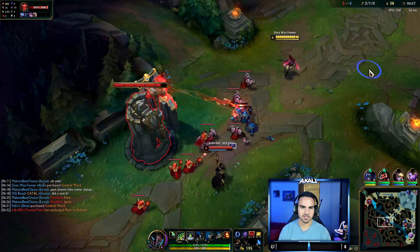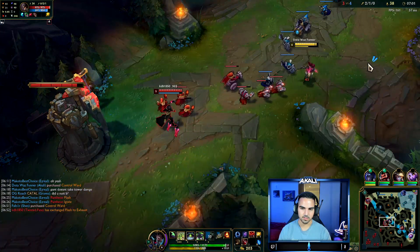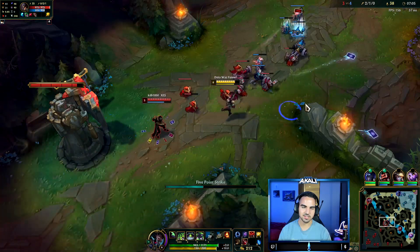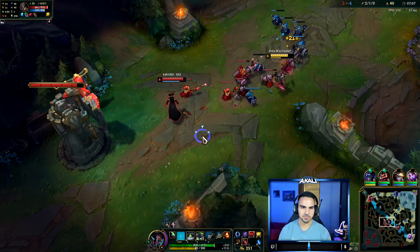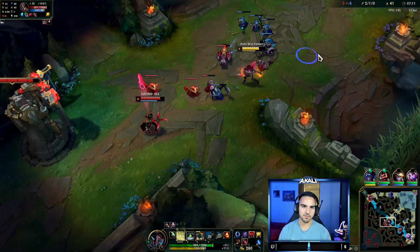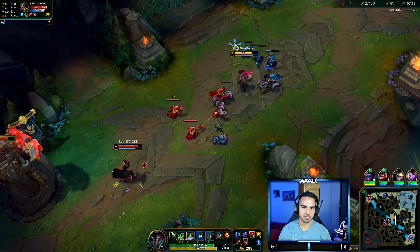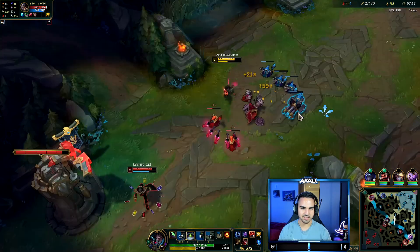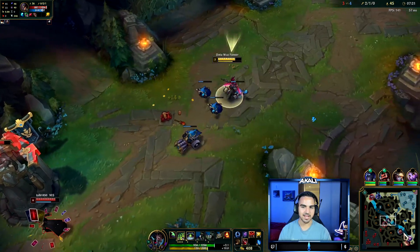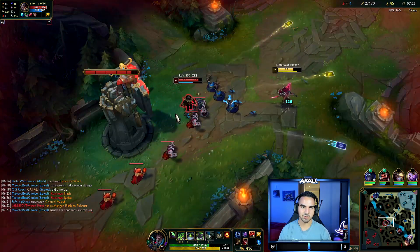TF does have Exhaust now — I saw that. He just did a swap. I'm pretty safe in this lane. Master Yi is not a real champion in terms of ganking. He can do really well in a longer lane, but not versus an Akali who just presses Shroud if he's trying to gank. Him trying to get mid is just not happening. TF doesn't have the damage to help him, and Master Yi is not that strong early.